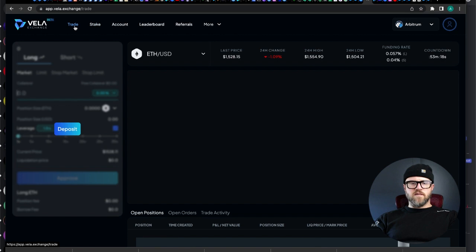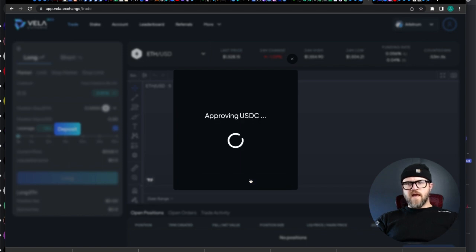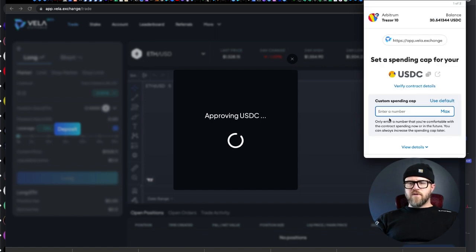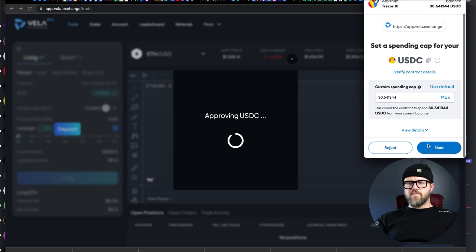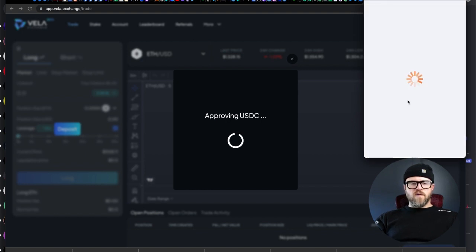This is what the trading platform looks like. I believe the only asset you can deposit right now is USDC. So let's put in the max — I've got $30.50. Approve that with my MetaMask and Trezor. If you're not using a Trezor, your MetaMask is open to hacking pretty easily. I recommend if you've got any more than $1,000 worth of crypto in your MetaMask, invest in a Trezor. There'll be a link in the description below.